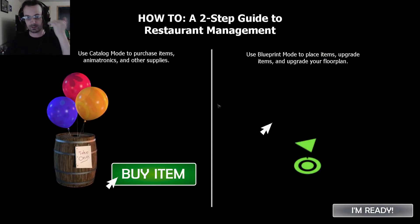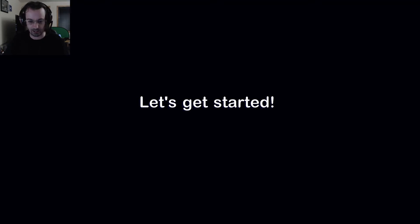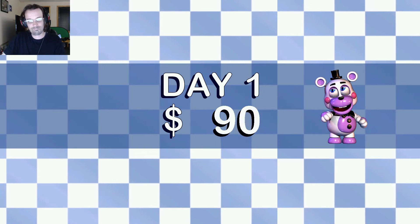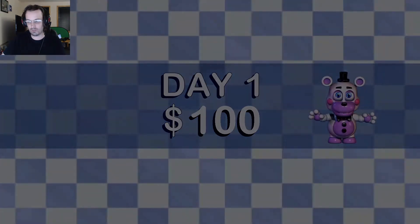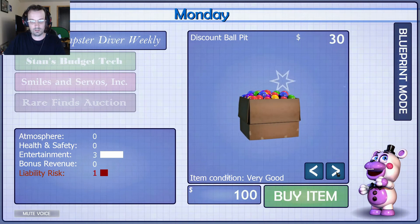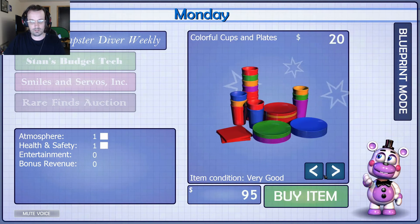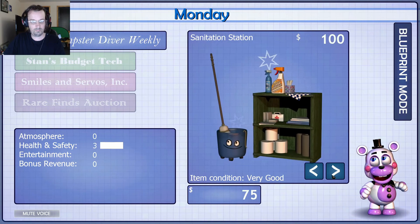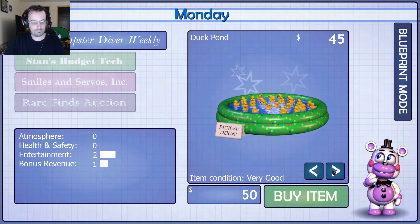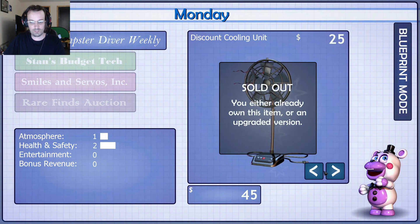As I said at the start of the video, I'm just going to try and get up to four animatronics in the building and try to beat the game. That's the plan — if I can do it in this one video that would be great. On your left are your product catalogs. You can unlock more expensive catalogs by simply purchasing items for your pizzeria. Use the arrows in the bottom right of the item window to browse the products. When you're finished shopping, click blueprint mode to place your items. Do we need a ball pit? OK, that should do it — blueprint mode.